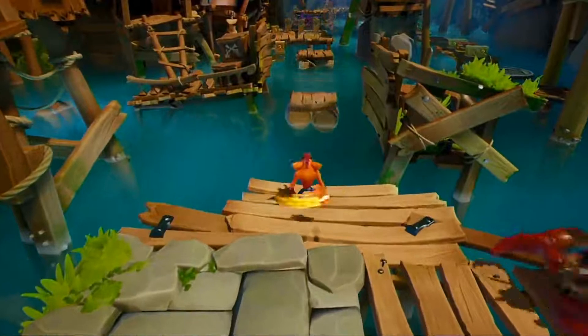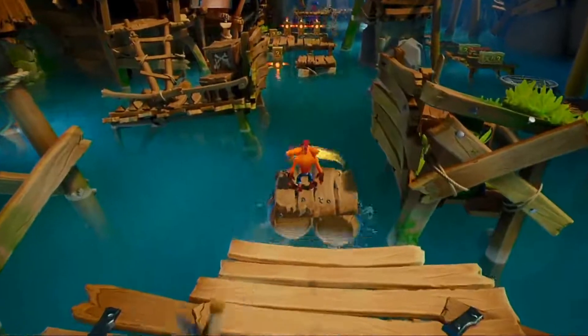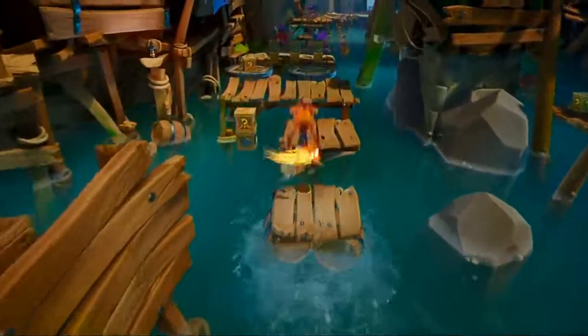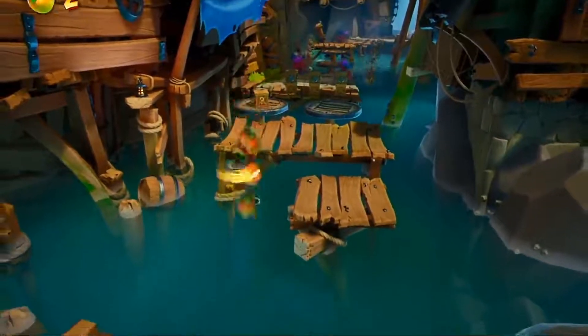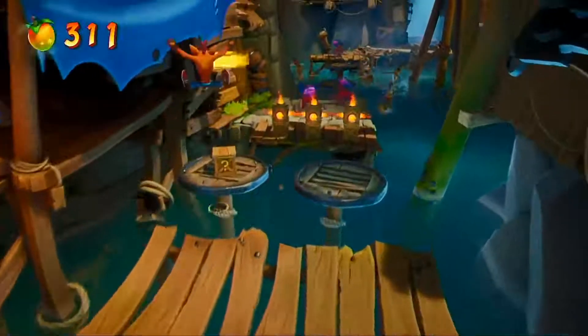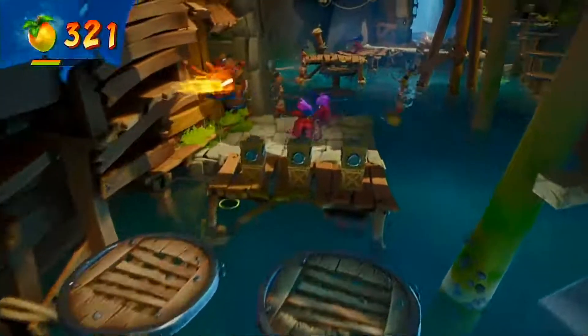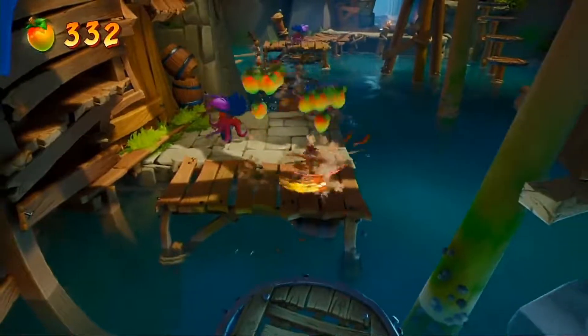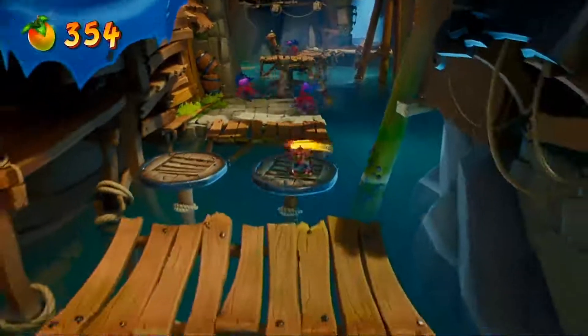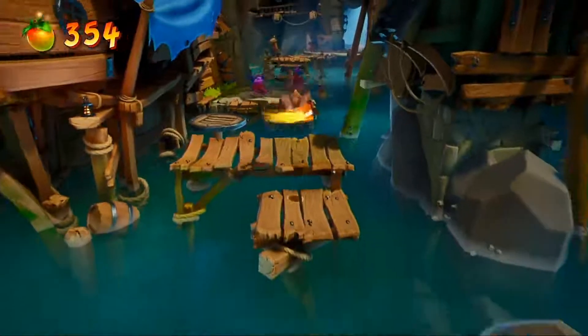You want to start going on the left side here — it's easier to get the boxes on the left, and then come back and go to the right. Once you're able to hit all six of these boxes, you can turn around and go to the other side. You've got everything on the left side that you need to get.